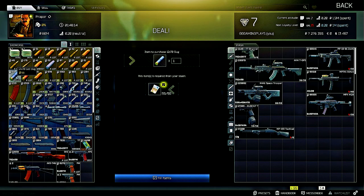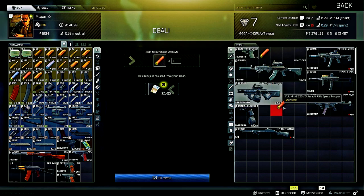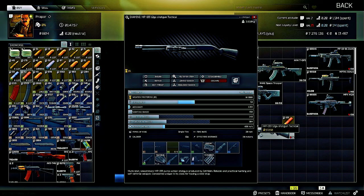That takes us to the MP133 12-gauge shotgun. You can use either the 12x77mm buckshot or the 12x70 lead slug, and you can pick these up from Prapor or Skier. Load up the magazine and put one in the chamber — this is the standard way to load your weapon because you'll always get at least one extra shot.